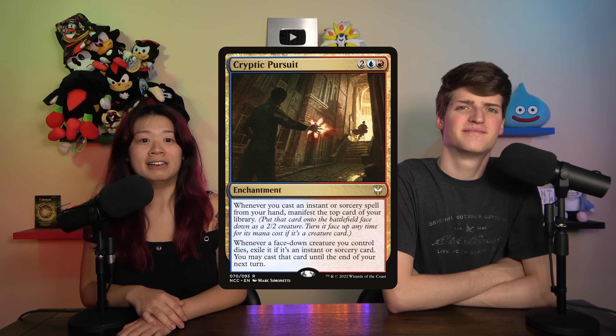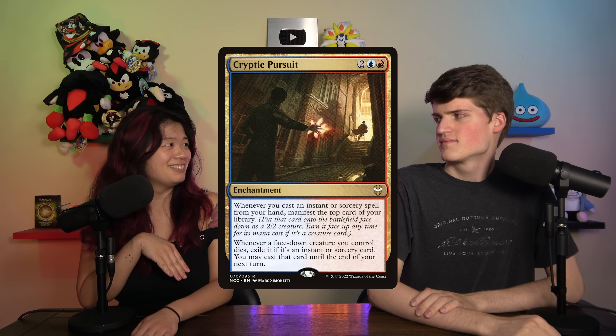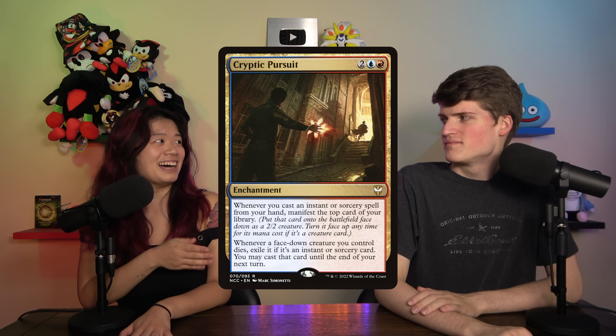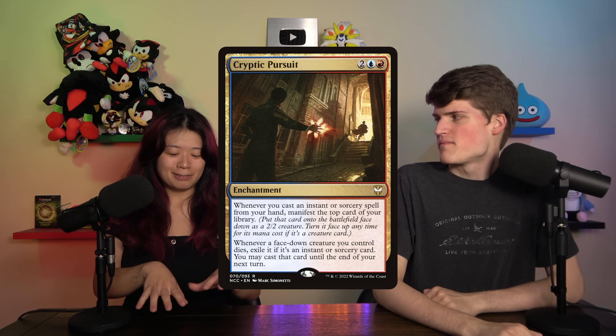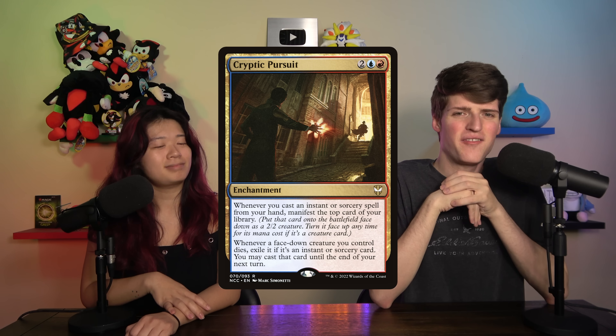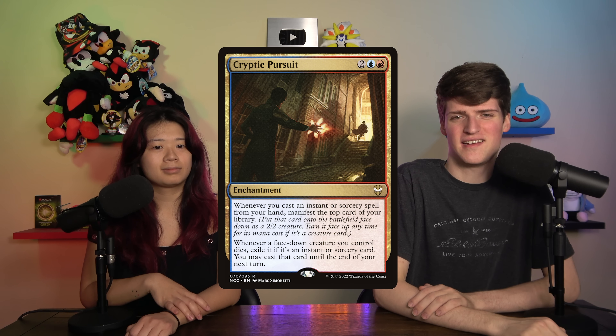Next is Cryptic Pursuit for two blue and a red. When you cast an instant or sorcery from your hand, you can manifest the top card of your library. When the face-down creature dies, exile it if it's an instant or sorcery, and you can cast it until end of your next turn. I really don't like manifest in general because everything I want is usually stuck under it, and then I just have this 2/2. With this, all you need is for the creature to die to get your card back — but people know and they'll just trade into it.